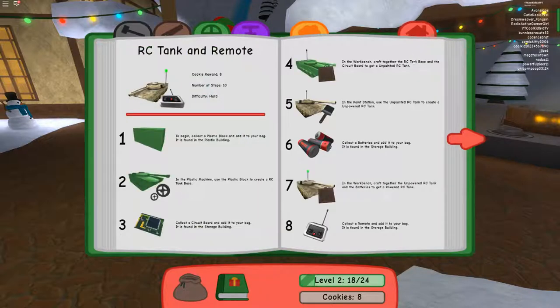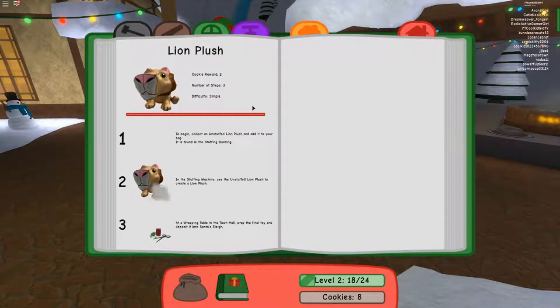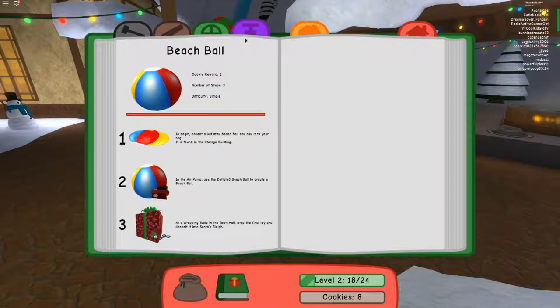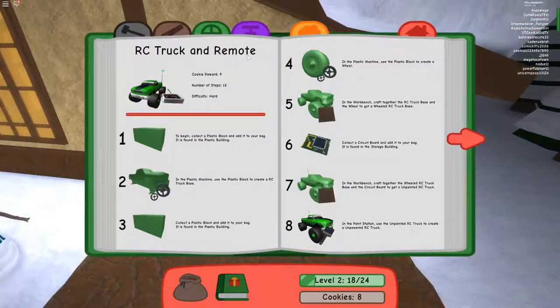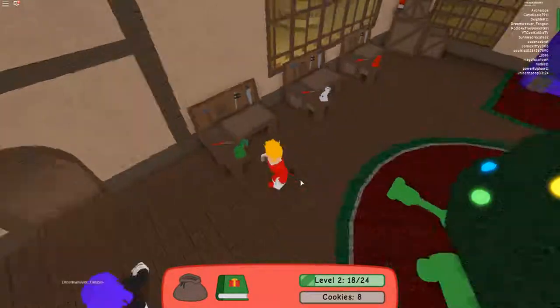Cookie reward is eight — I want one that's more than eight. How about the boom box? Cookie reward — this is what I'm talking about! To begin, collect a plastic block and add it to your bag — this is from the plastic building. In the plastic machine, use the plastic block to create an RC truck base.